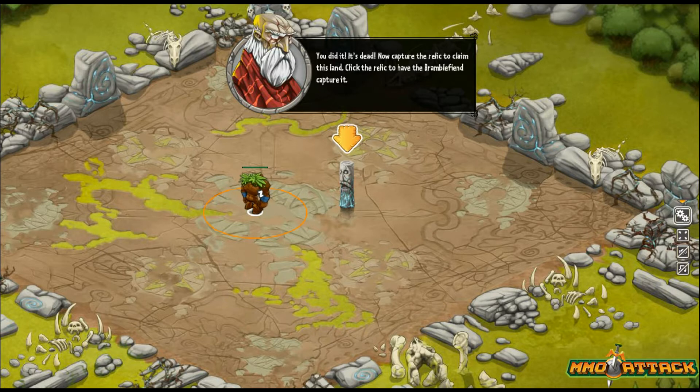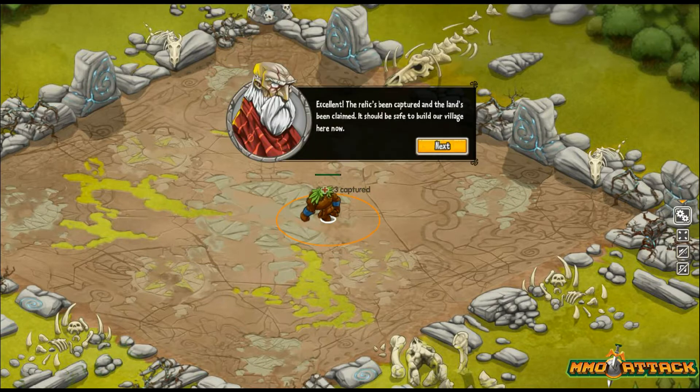You did it — now it's dead. Now capture the relic to claim this land; left click the relic to have the Bramble Fiend capture it. It's going to take him a little while — when the bar goes all the way down, that means he's got it. This relic's been captured and the land's been claimed. It should be safe to build our village here now.